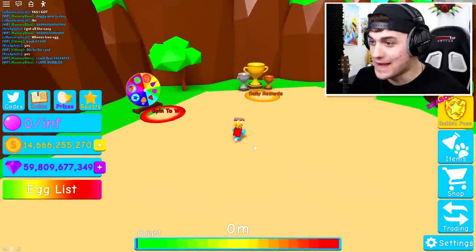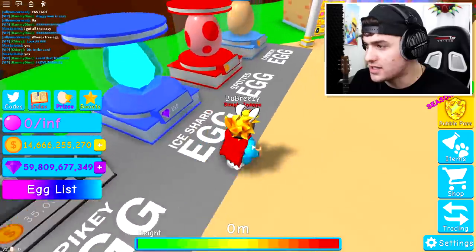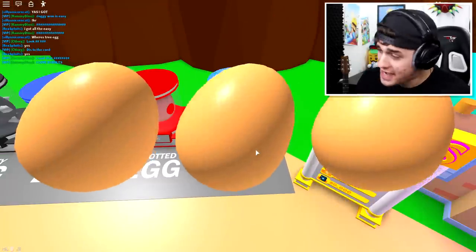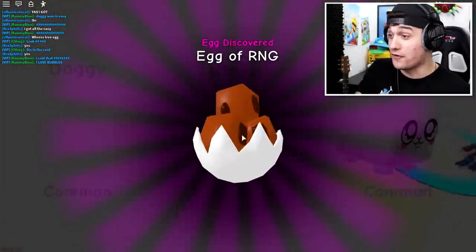Okay, ladies and gentlemen, I've just been informed the next egg is a doggie egg. Apparently, I need to hatch three doggies in a row out of this egg, and if I do, I will be rewarded with an egg. Now, I don't know if this is a prank or if this is real. There it is - egg on break.